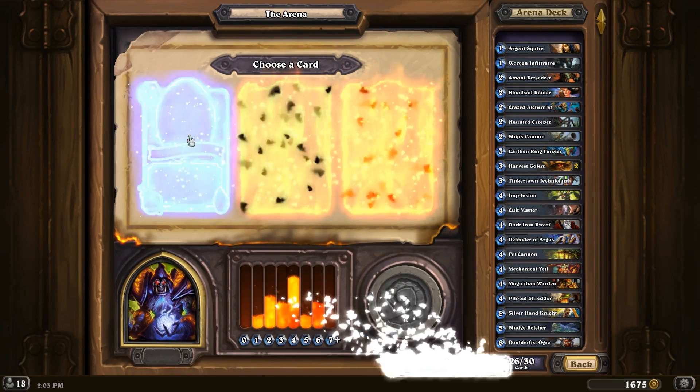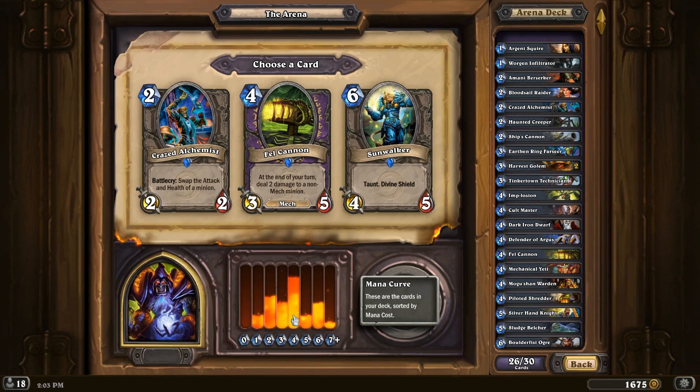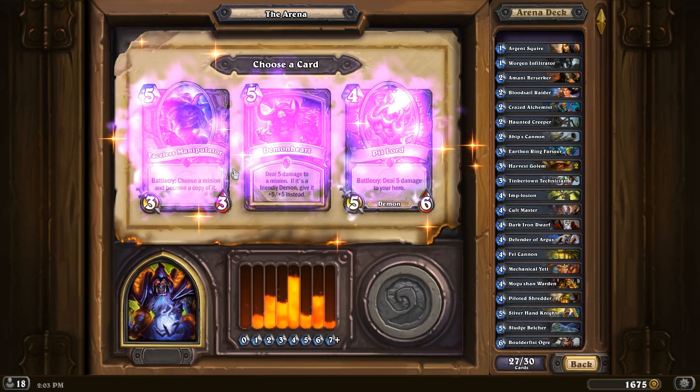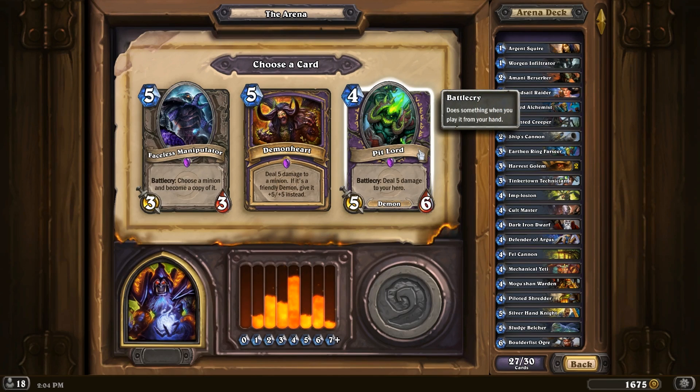That's our first high-drop there. Sunwalker. Fell Cannon. We have so many 4-drops already — let's just get a Sunwalker here. Demon Heart — I don't know about that. We don't exactly have a lot of Demons. It's just a little expensive — like 5 damage for 5. Pit Lord — that's 5 damage to myself, which kind of really limits the life tapping I can do. Not so sure about that.